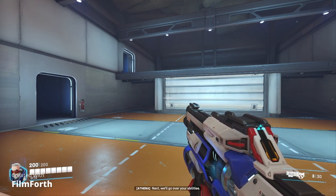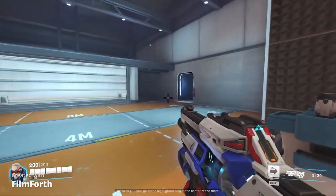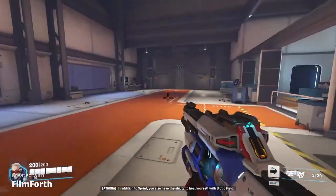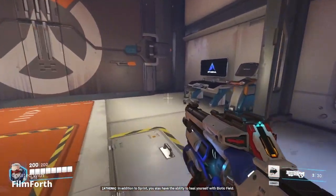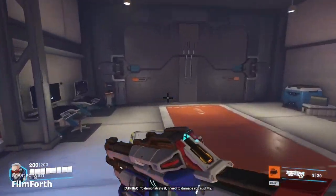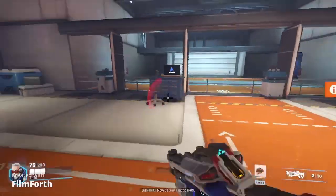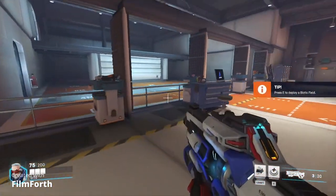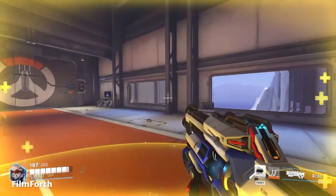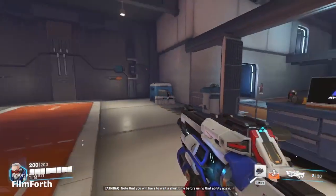Next, we'll go over your abilities. We'll begin with sprint. Please go to the highlighted area in the center of the room. In addition to sprint, you also have the ability to heal yourself with biotic field. To demonstrate it, I need to damage you slightly. Now, deploy a biotic field. You will heal while you're in the glowing area. Note that you will have to wait a short time before using that ability again.